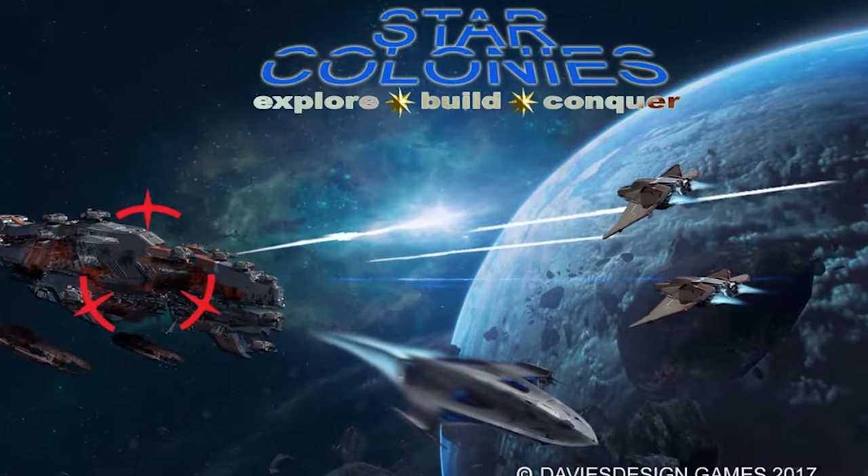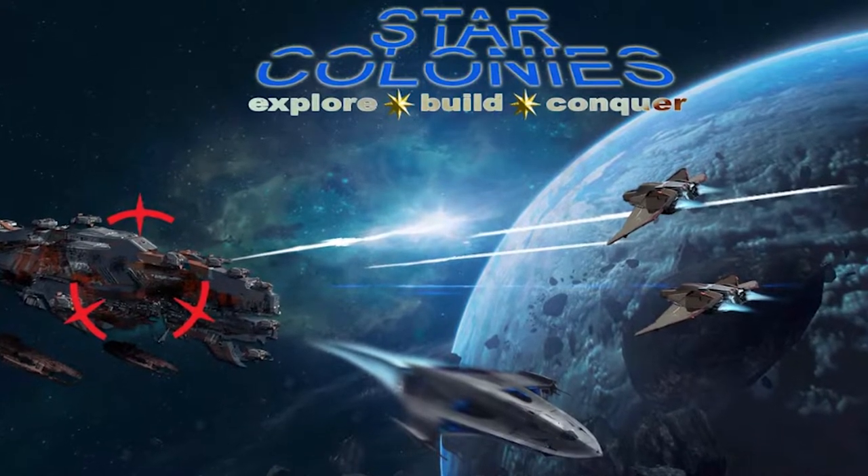In the game Star Colonies, you are playing as a colony of specific ships. You're using transports and scouts in order to scout the galaxy, find new planets, and colonize them. You'll be attempting to colonize them with colony ships and outposts, and you're going to try and score victory points. At a certain point, if you have seven or more, you will win.